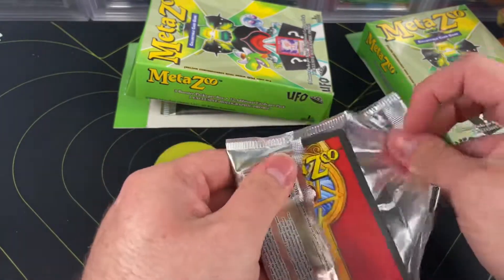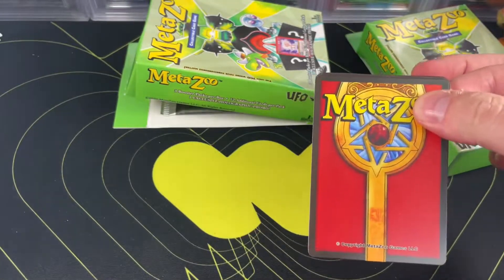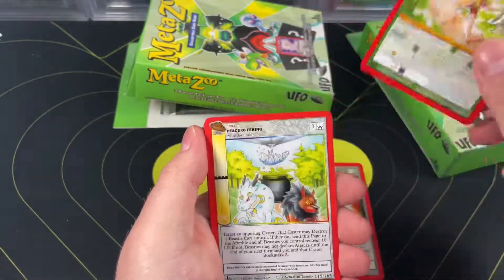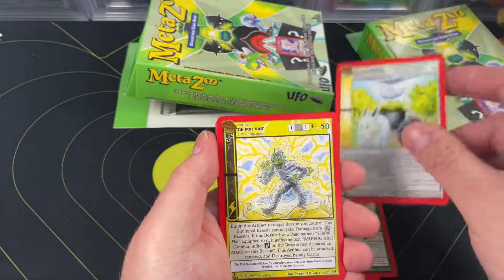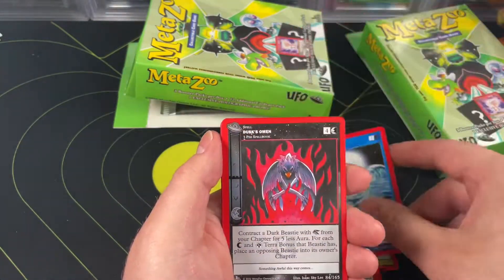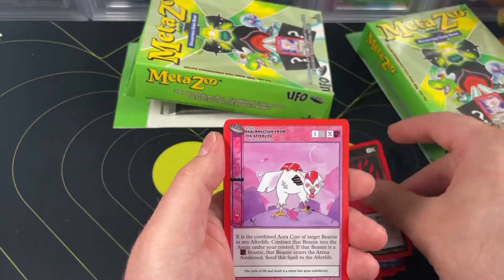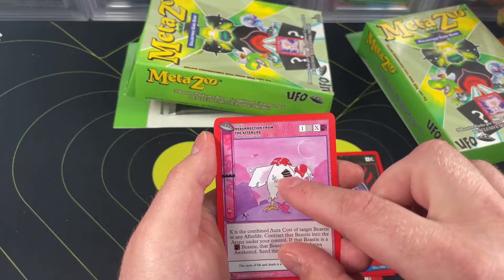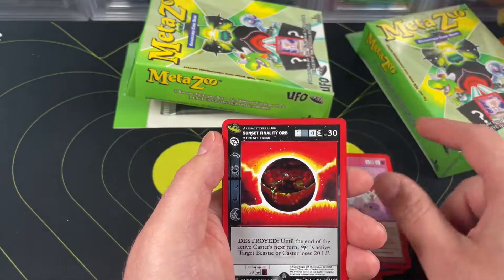I have no idea how to play MetaZoo, I should probably learn at some point, but I normally just open Pokemon, so let's learn one game at a time. We got Appear, Dusk's Omen, Resurrection from the Afterlife — looks like Oreos in there instead of ribs — and Sunset.